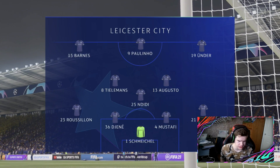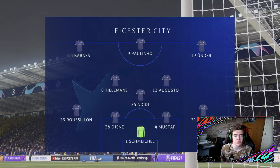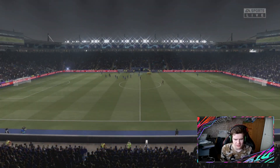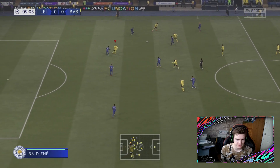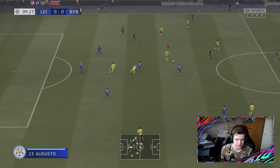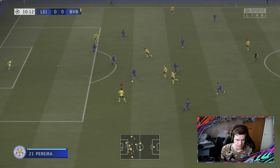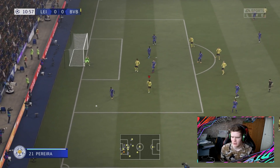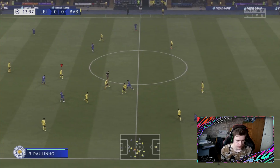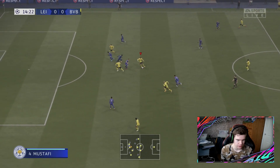Leicester's lineup includes Mustafi, Djene, Rulisson, Ndidi, Augusto, Tielemans, Barnes, and Paulinho up front — so it's a striker version, not the one I was thinking of. Here is Milot Rujica chipping it into Erling Haaland, who plays it around the corner to Sancho. Sancho gives it to Julian Brandt, Brandt finds Jadon Sancho — actually it's Ferran Torres. He had a chance to score the first goal but took too long to shoot.